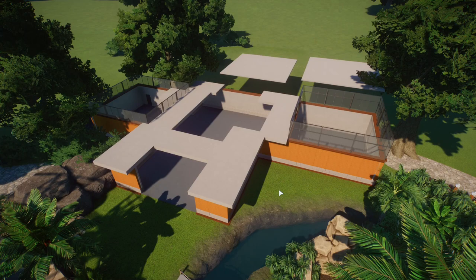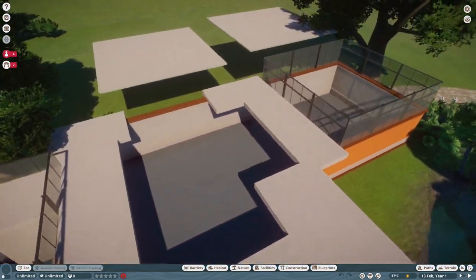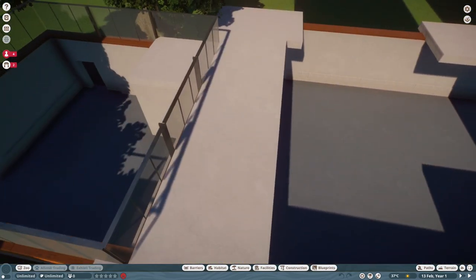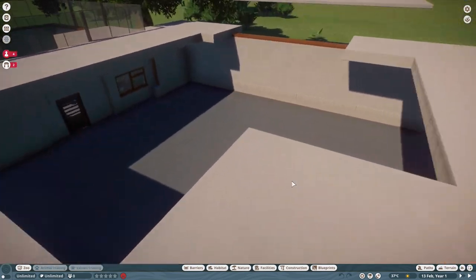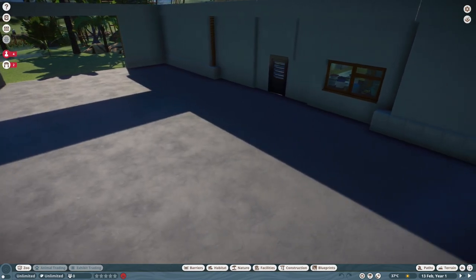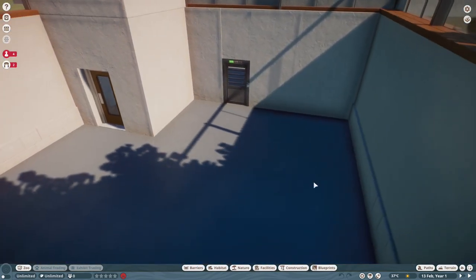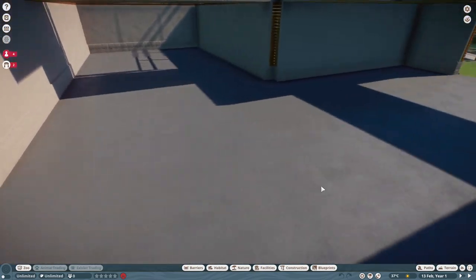I added a plaster roof, giving it that clean, simple, modern style. I think modern and tropical really do work together. We've got two separate parts: an indoor part acting as a hard shelter away from guests, and on the left side the facilities area with the habitat gate where animals can go in and out and staff can go in to feed the animals.